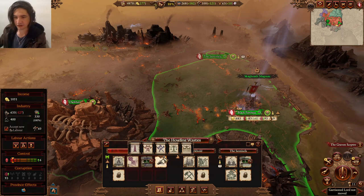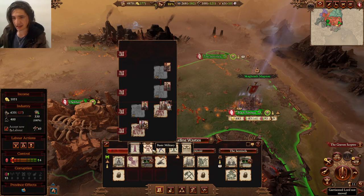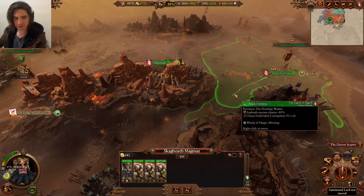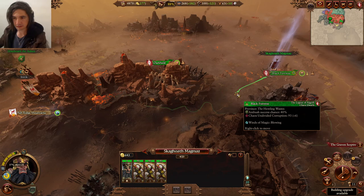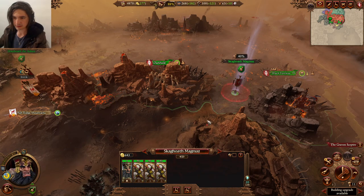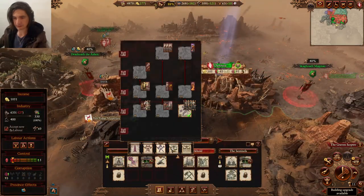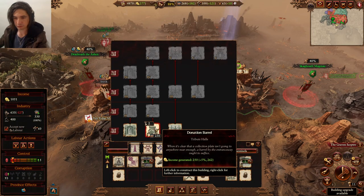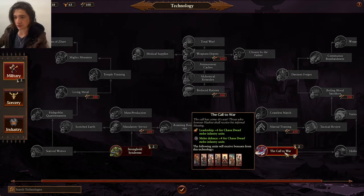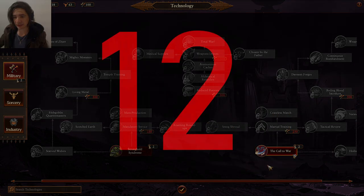That would be a hard fight on the battlefield though because they're basically better at what we do. We're now going to move our second lord down here, hop in ambush stance and get as close as you can. Just to make sure we never run out of cash, we'll build the income building there and get another tower here soon. Make sure you get Call to War plus 4 melee defense on your basic inventory — incredibly valuable.